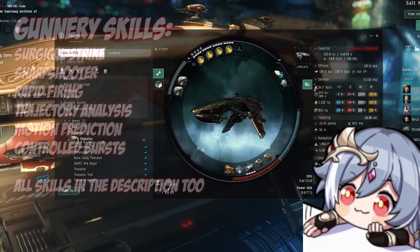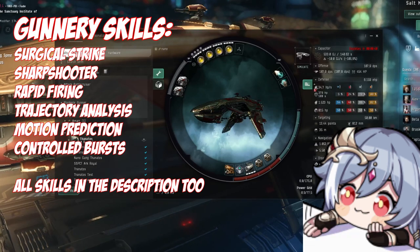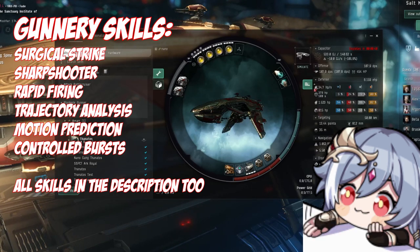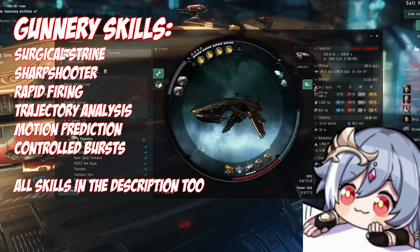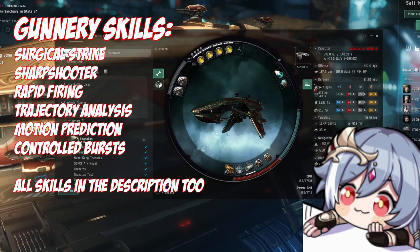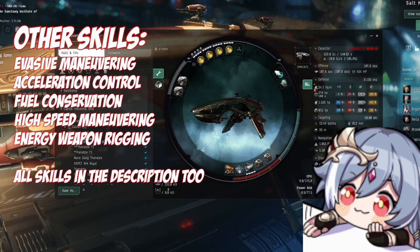Skills are king, and you should make sure that even if you got the ship, you have decent gunnery support skills as well. It affects all guns, so make sure you get those skills up anyway, even if you don't want the ship. They will help you with range, tracking, and DPS, just making you stronger in general. Make sure that you get all the skills listed here to help you with your speed, but also especially the rigging skills, so the fitting actually works at all.